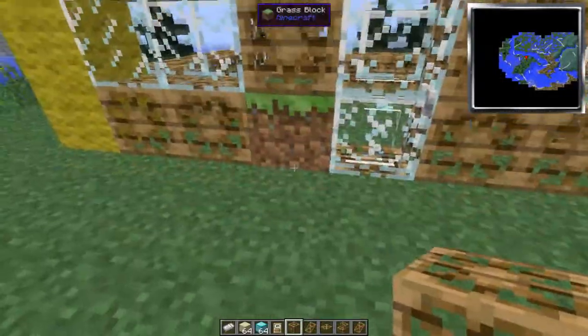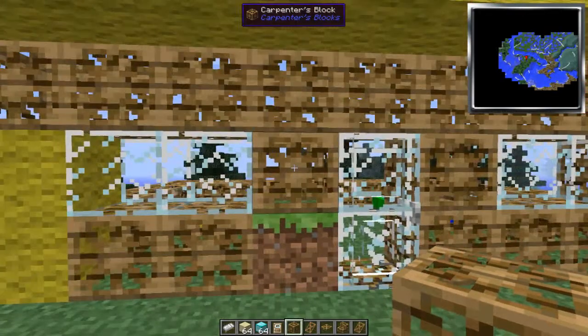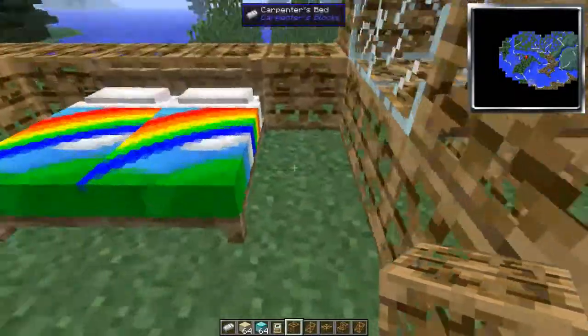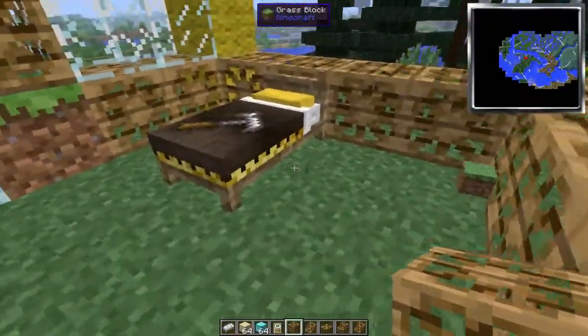When you destroy a block you get your original block back. This right here is a door, and with beds you get a lot of options.